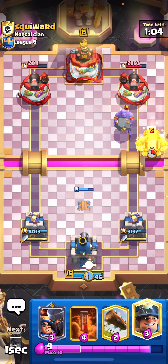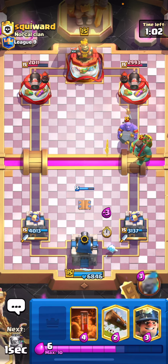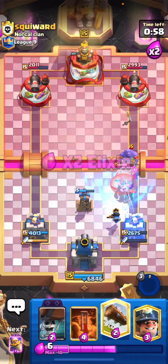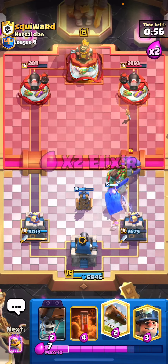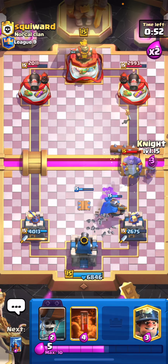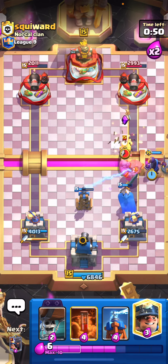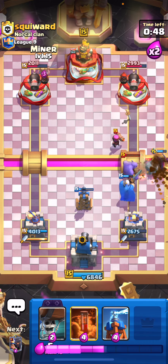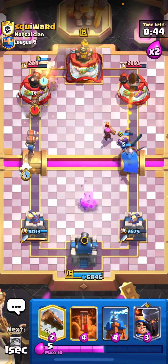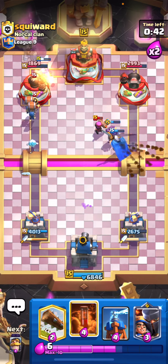Let's go ahead and cycle the ice spirit here and then let's play our Little Prince. I'm a little worried about a surprise spell - okay there it is. So let's use our Little Prince ability and then let's log here. That bowler, I don't want him to lock onto our tower so we are gonna have to use our evil knight. He played a really bad firecracker there at the bridge, so let's get some more wall breakers on the tower.